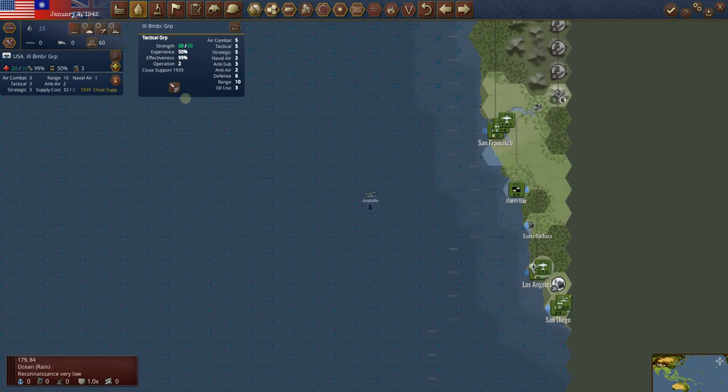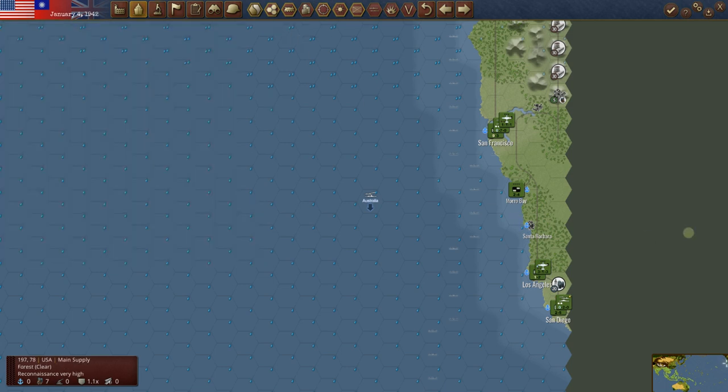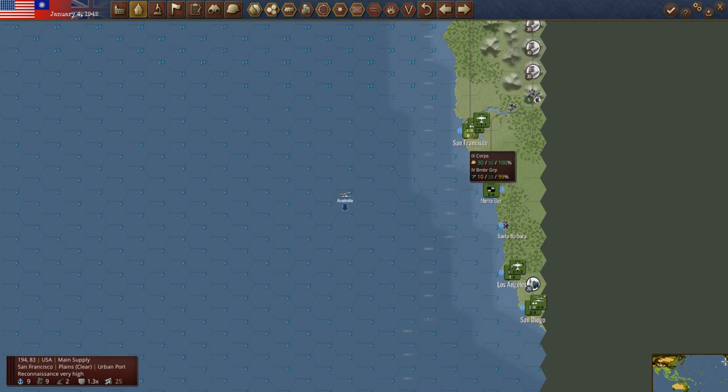We're still waiting for transports. I'd love to get this air unit out — it's close support 39, could do some close-in bombing. The game will automatically move this up to close support 1940, then 41, hopefully 42. Looking at the US advancement tree, it does go up to 42. When it gets to 42, it will add a defense, an anti-air, a tactical, and an air combat all to this group. So it progresses naturally.